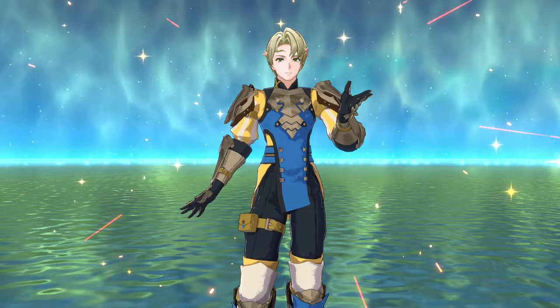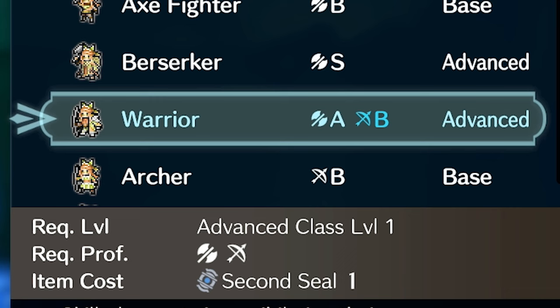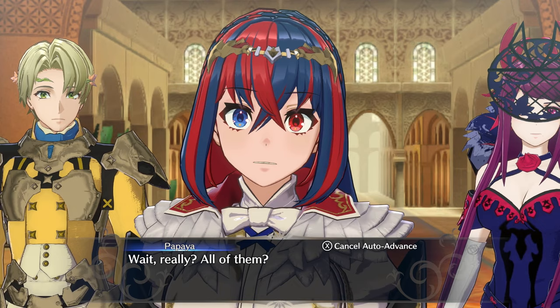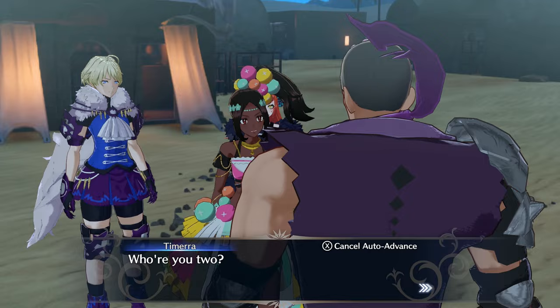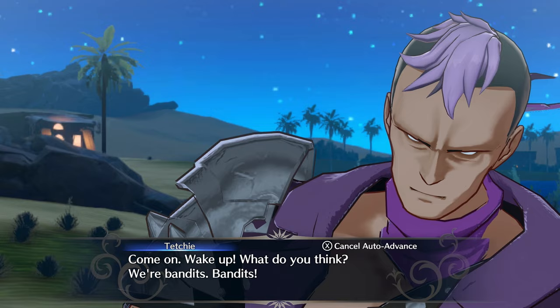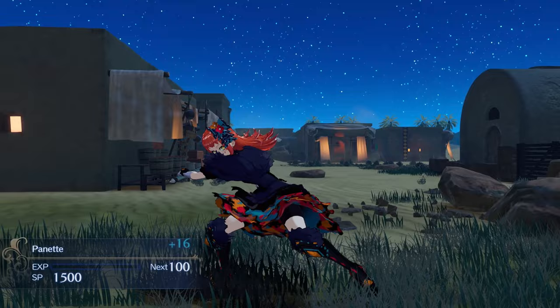Neither of Fogado's retainers had supports with Yunaka, so you know the drill. Meanwhile Yunaka and Etie were having a field day taking out all of the Corrupted with ease. The desert folk were so grateful that they gave us some useful items after the battle, including a master seal which I could now use to ascend Alfred into a Holy Knight so he too can heal up the team. I also reclassed Etie into a Warrior so she can have a higher build and use an axe in case we needed to break enemy units. Then we went to Solm Palace where we met Queen Sephoria. The queen remembers that her daughter Timerra took the ring with her when she went out camping in the nearby oasis — and of course, when we got to her camp, they were being attacked by bandits in the dark. Good thing Yunaka's got those killer eyes.